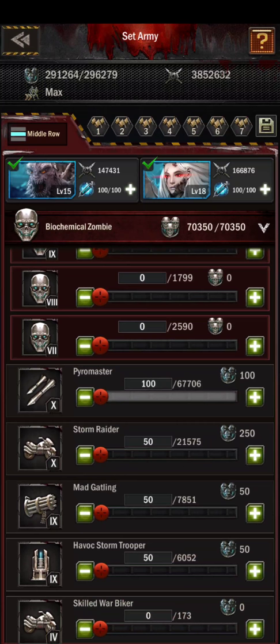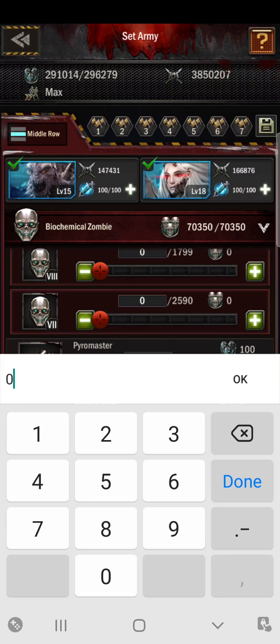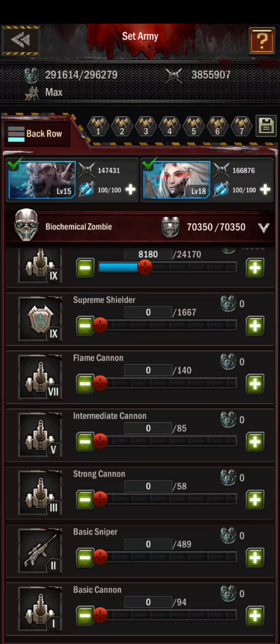Middle row: 100 is good on rockets, let's use 100 bikes, lock it, 100 gunners, and 100 stormtroopers. The reason for 100 is so that you have some left over after the end of each battle.